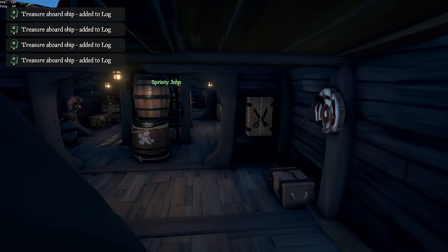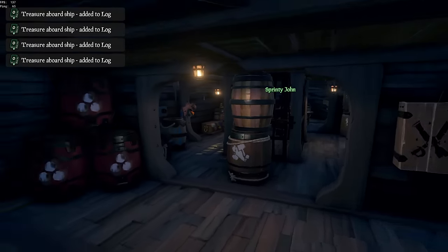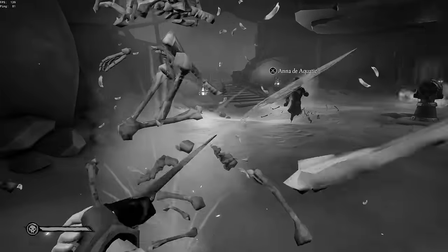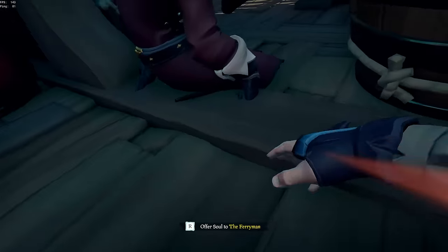To get this party started, we had to do the one thing we usually try to avoid. You guys are not gonna like to hear this — we gotta die for the next part. Nothing quite like trying our darndest to survive the Trap Maker, just to be told to off ourselves in order to make more progress. Thankfully, dying is what we do best, so we collectively blundered ourselves onto the Sea of the Damned.